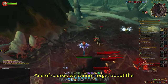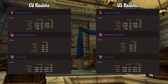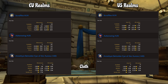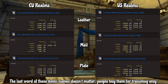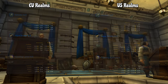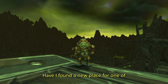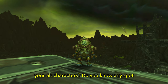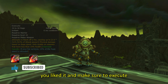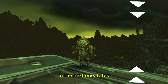And of course we cannot forget about the Auction House prices, so here they are for both EU and US realms. Those are the 5 alt parking spots — what do you think? Have I found a new place for one of your alt characters? Do you know any spot I should cover in the next video? Let me know in the comments. Like the video if you liked it and make sure to hit that subscribe button as well. Thank you so much for watching and I'll see you all in the next one. Later!